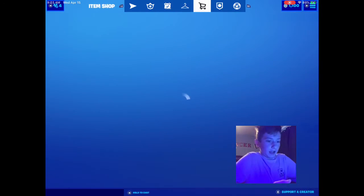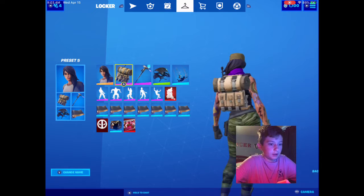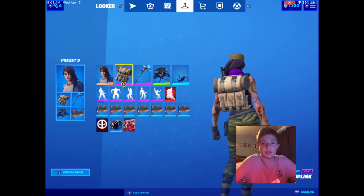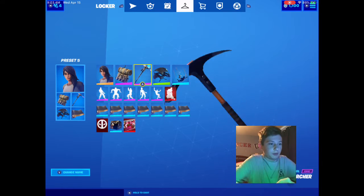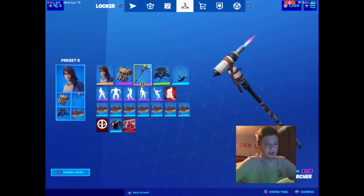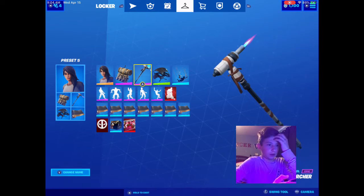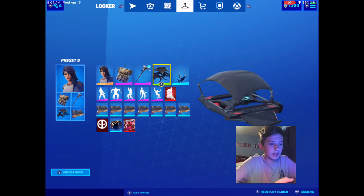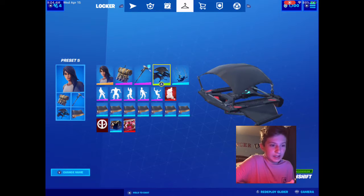So here's the first one — Maya. I have Maya with the uplink back bling, looks pretty good, kind of military. It really does depend on how you style Maya. There's the uplink back bling and the scorcher torch — I like this axe because it's really cool, it's like a flamethrower.